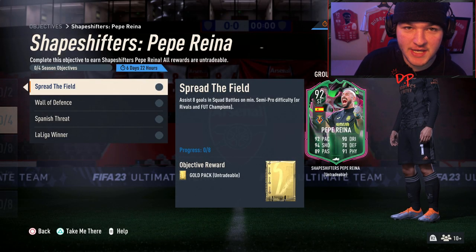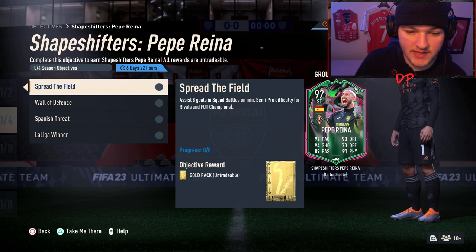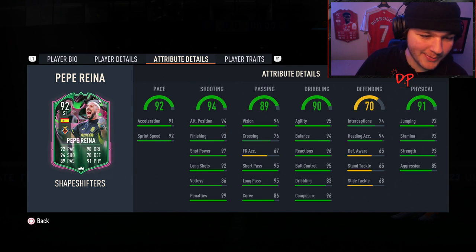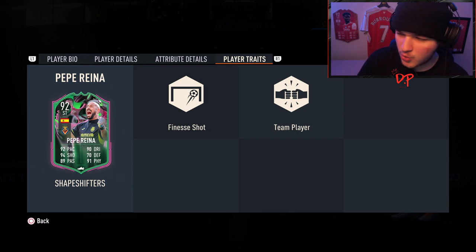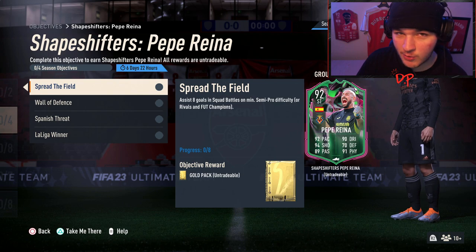This is the third and final objectives guide of today. We've done the Shapeshifters 4-3 and the weekly objectives, and we also just did the Guendouzi Shapeshifters Cup objectives. Now we're ending the day with the Shapeshifters Pepe Reina — originally a goalkeeper turned striker, four-star skills, five-star weak foot, six foot two, 94 heading, some incredible physicals. EA have gone all the way with this one — he looks a lot of fun. Today we're going to go over these objectives and give you tips and tricks along with a squad builder.